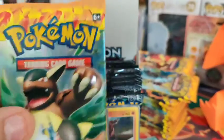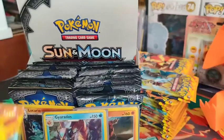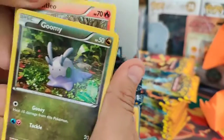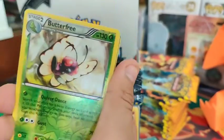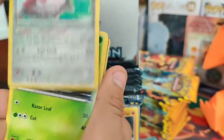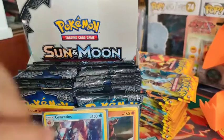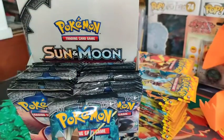Now we'll do our twelfth pack. I kind of don't want to leave it on what we've pulled so far, so I might keep pulling packs until we get something at least good to leave off on. I just want a holo out of these packs - it could be any holo at this point, I just want to know they're not weighed. Non-holo. Yikes. 0 for 6.